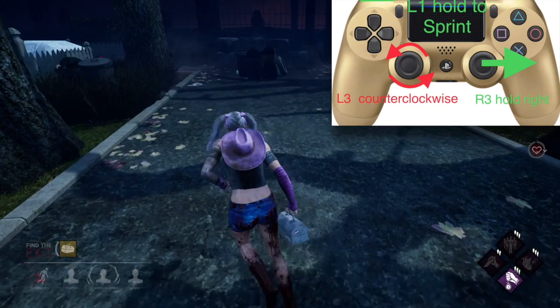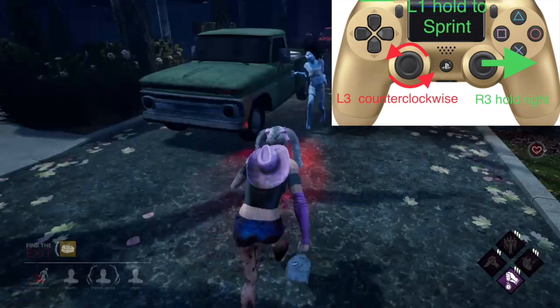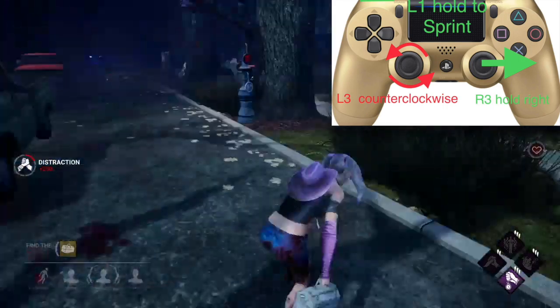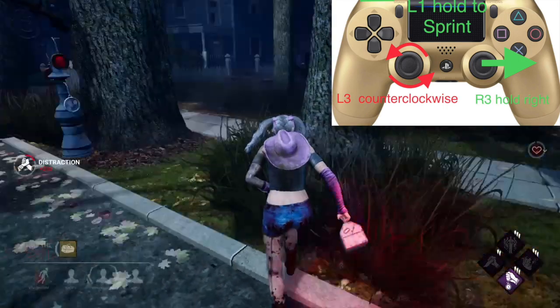Okay, let's slow it down. Now with your left analog stick, you're going to do two full rotations counterclockwise. And with your right analog stick, you're going to hold it to the right.